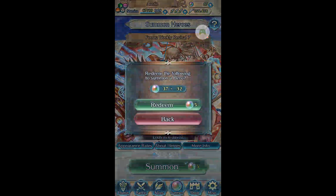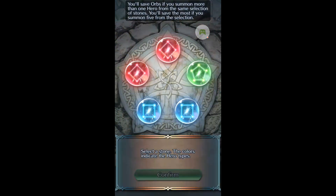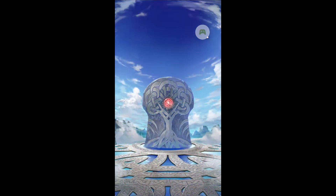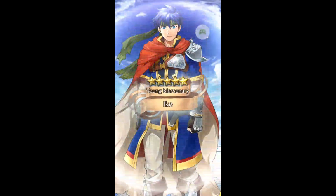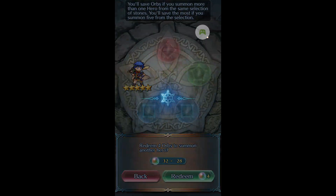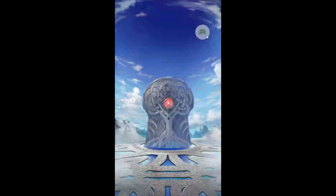The game is being really stingy with the red orbs. Let's see what we get this time. Okay, we got two reds — let's do it. We got Ike. That's a little weird — he's a plus five now. Let's hope we can get Ryoma on this one because that's kind of unlucky.